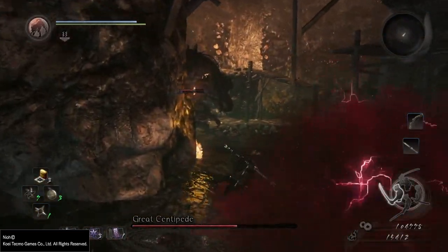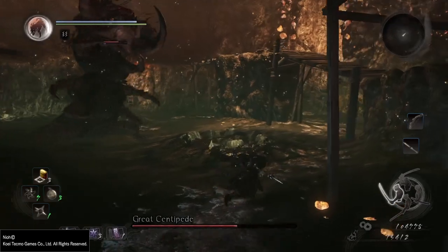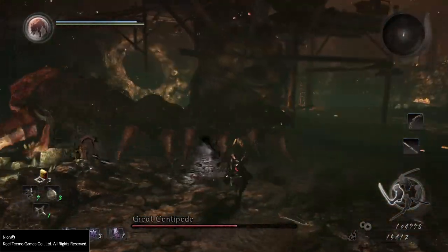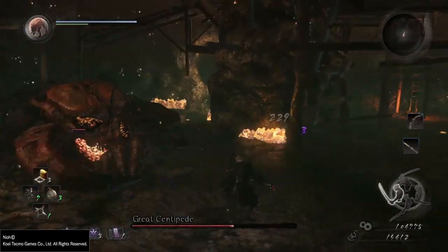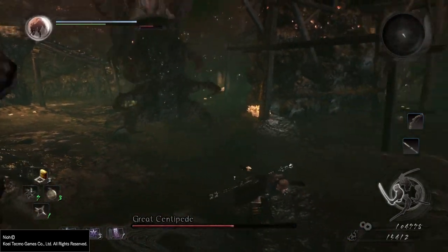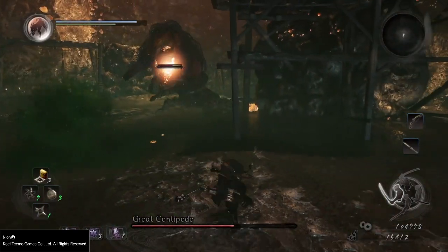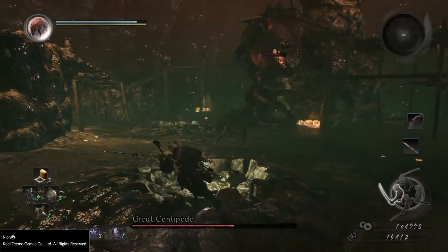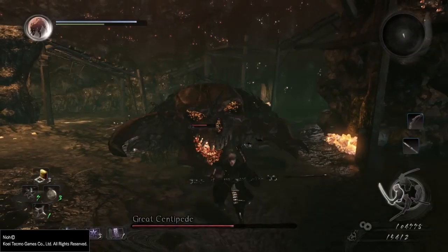This is the one and only strategy I found. His attacks are pretty simple — this is pretty much his entire attack pattern: he chomps down at you coming at you, you block it, or if he hits you he just stands up and starts spewing poison, rocks, or that purple haze attack which paralyzes you.